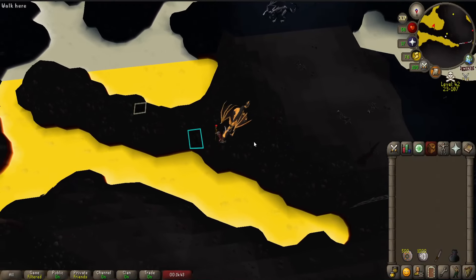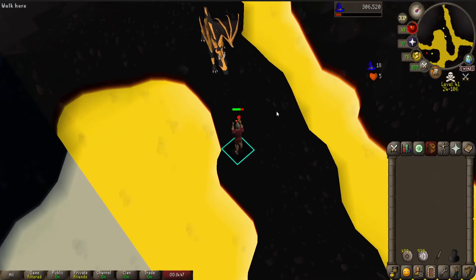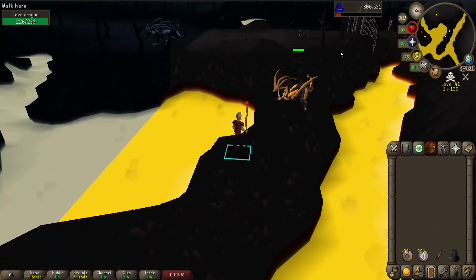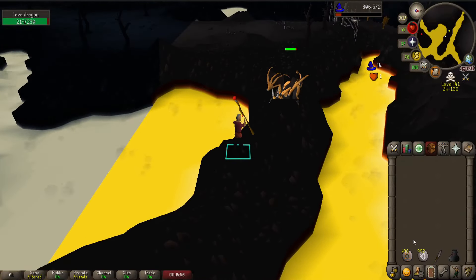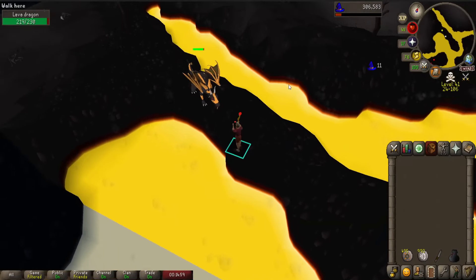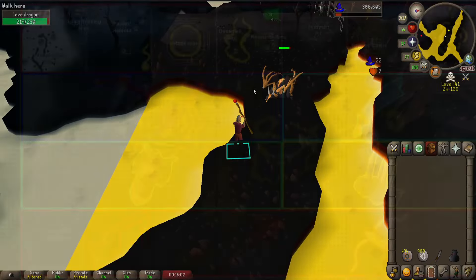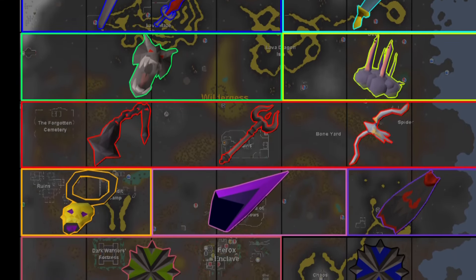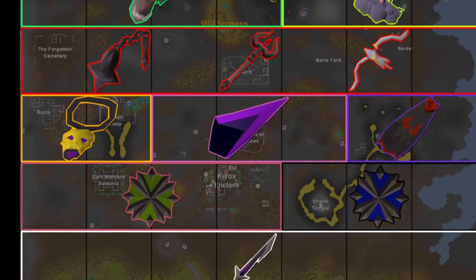Last episode I finally managed to get the rune scimitar, well over nine times the drop rate at the fire giants, but it is done so I can move on. With the rune scimitar I unlocked three new chunks. I need the dragon visage from the lava dragons that I have now unlocked, and I need some drops from the chaos elemental, so I will continue doing that as well.